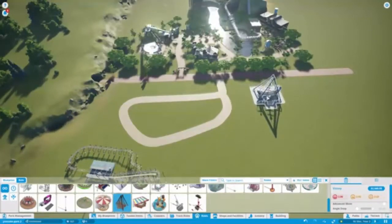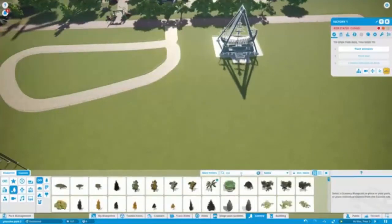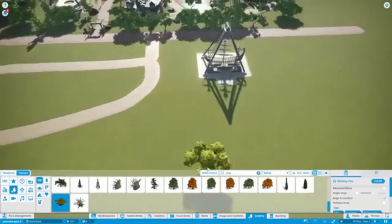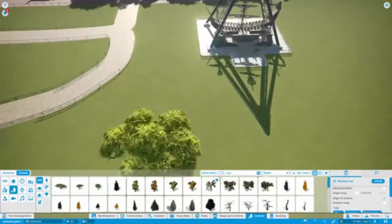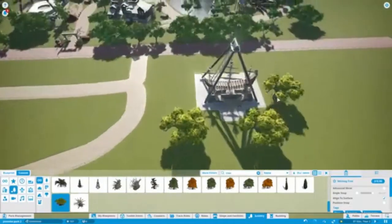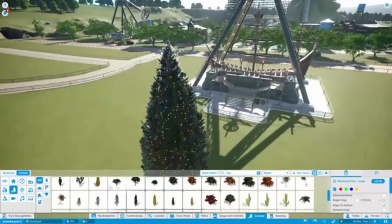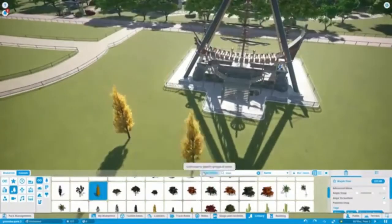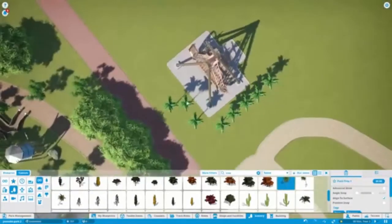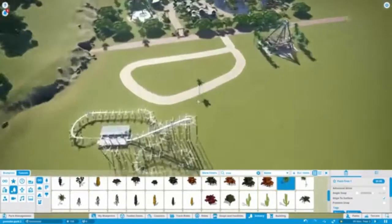We've got our pirate ship here, which is a staple of a pirate themed area — most theme parks do have a pirate ship in some form. It's quite a popular attraction, at least in the UK: Thorpe Park has a pirate ship, Alton Towers has a pirate ship, Drayton Manor and LEGOLAND as well. I was going to put it in the middle plaza but it didn't really fit, so I've ended up theming it with some palm trees on the side of the path.